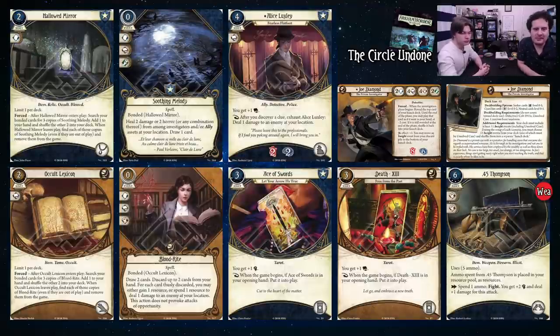What's nice about Hawkeye Folding Camera is that the Intellect bonus comes first, so it's not something you put in every Seeker deck — you need to find a good home for it. Grizzly Totem: if you're playing skills, why not make them better — not much competition for the accessory slot. Hallowed Mirror: after taking damage, search your bonded cards for three copies of Soothing Melody, put one in hand, heal two damage or horror from investigators or ally assets at your location, draw a card. A pretty solid way to deal with Joe's low defensive stats.